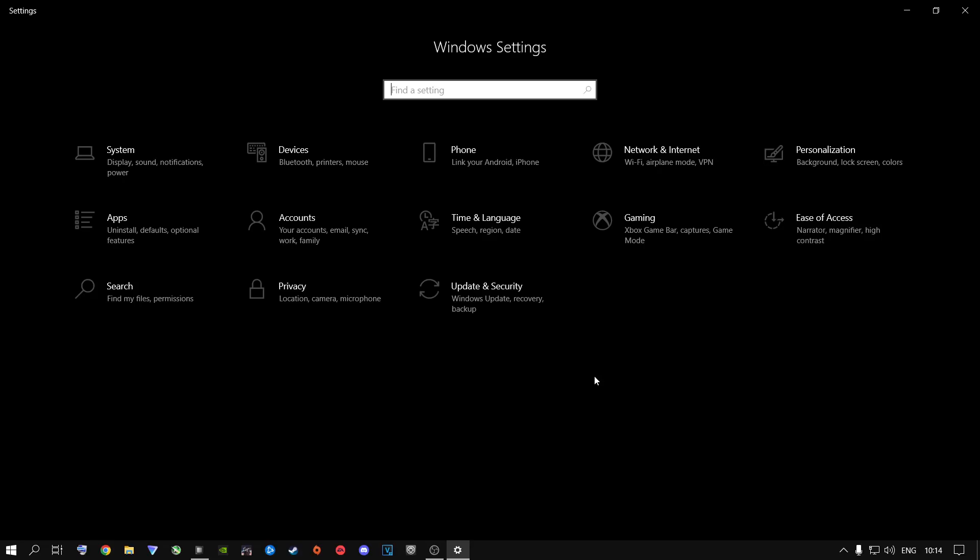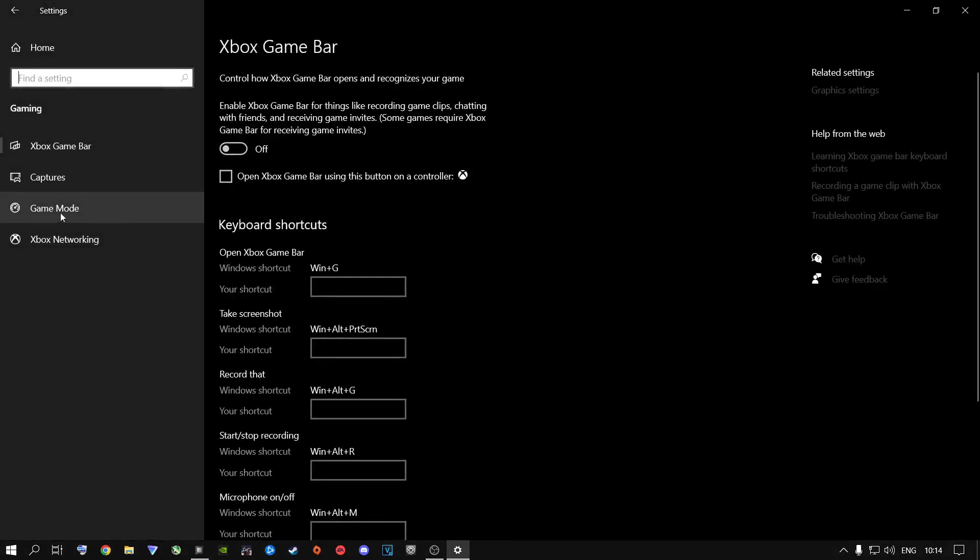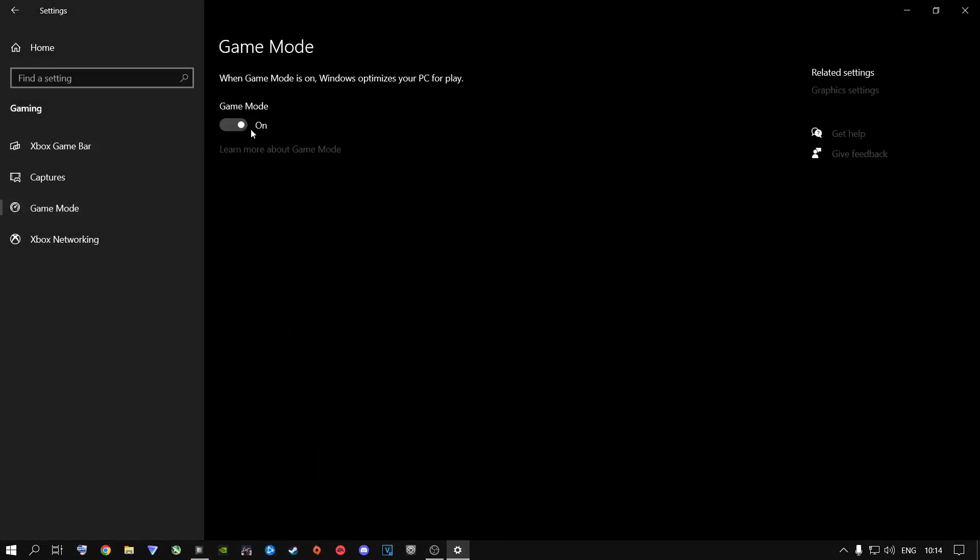Come to your Windows Start, go to Windows Settings, then Gaming, then Game Mode and keep Game Mode on. It does actually increase FPS by a little bit, and I highly recommend keeping it on.